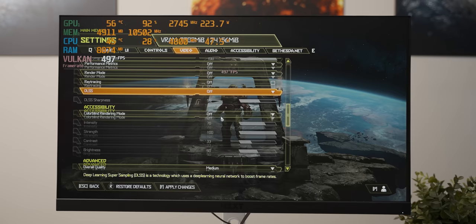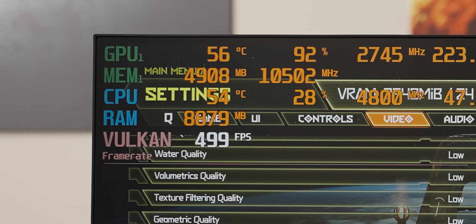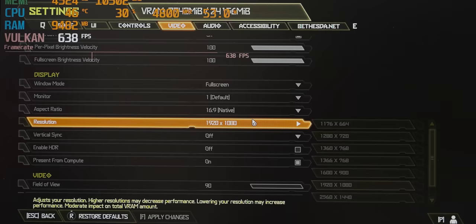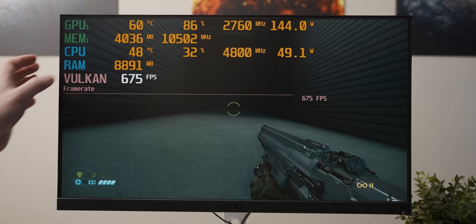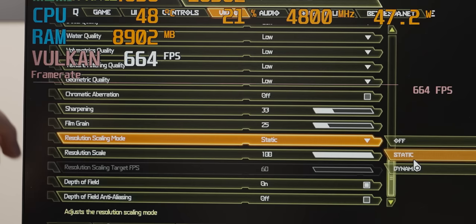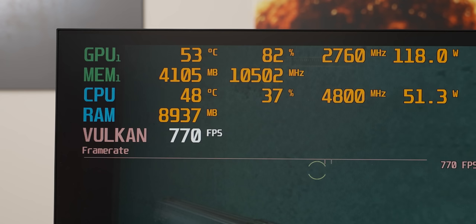Briefly moving away from the Source engine, I tried Doom Eternal, which usually is a beast for super high frame rates. At 1080p low settings we're getting about 500 frames per second. Playing around with settings didn't yield significantly more performance, so I found a tutorial map with much less going on. Looking up into the darkness gives quite a high frame rate, but even at 720p with DLSS on performance and the lowest resolution scale, we're getting much less frame rate than we did with CSGO.